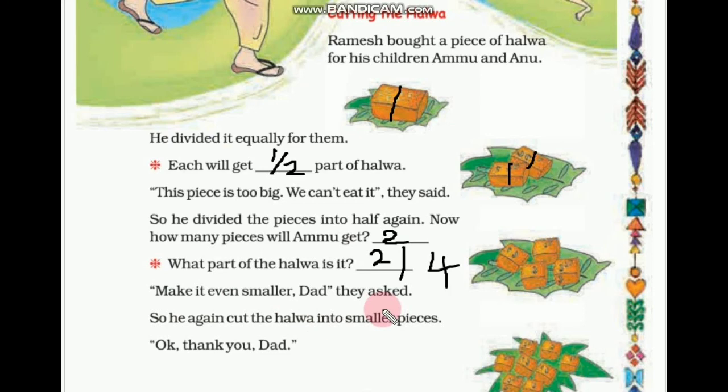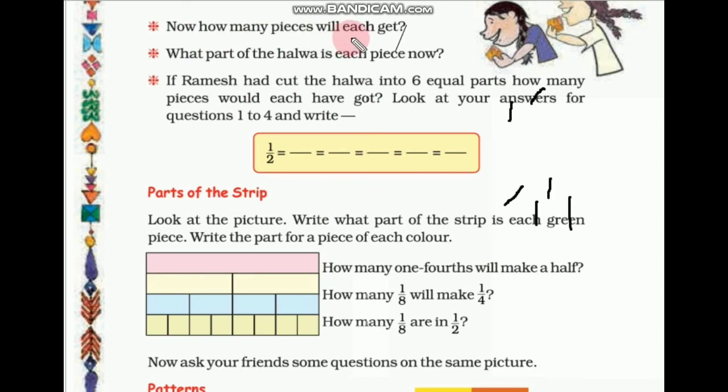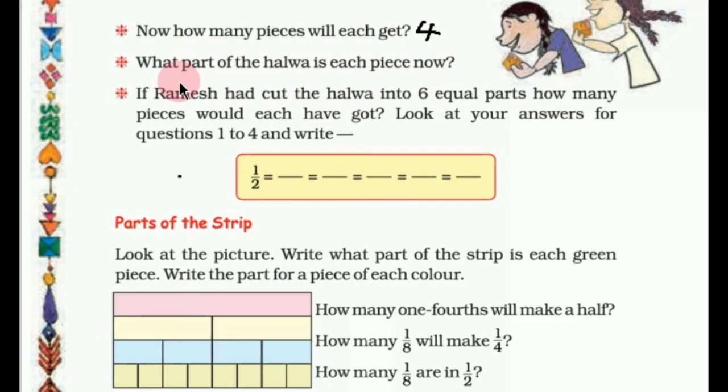The children asked him to make it even smaller, so he cut the four pieces into smaller pieces — now there are 8 total pieces: 1, 2, 3, 4, 5, 6, 7, 8. Each child will get 4 out of 8 pieces, that is 4/8 parts. What part of the halwa is each piece now? Each piece is 1/8 part of the halwa. So we write one eighth part.